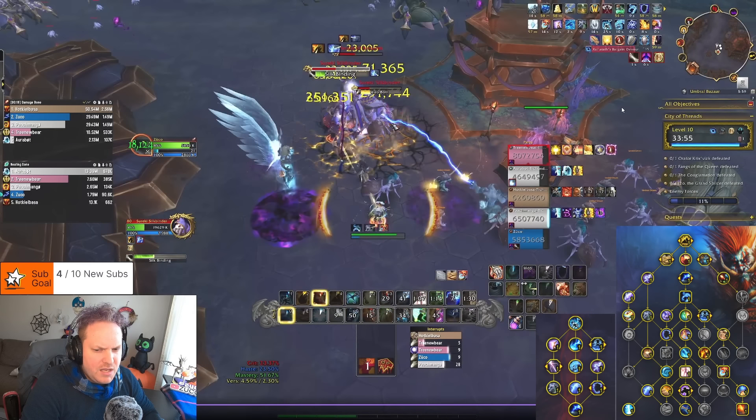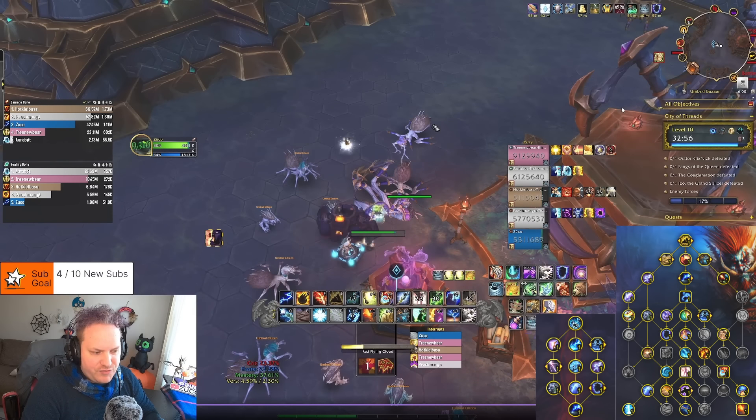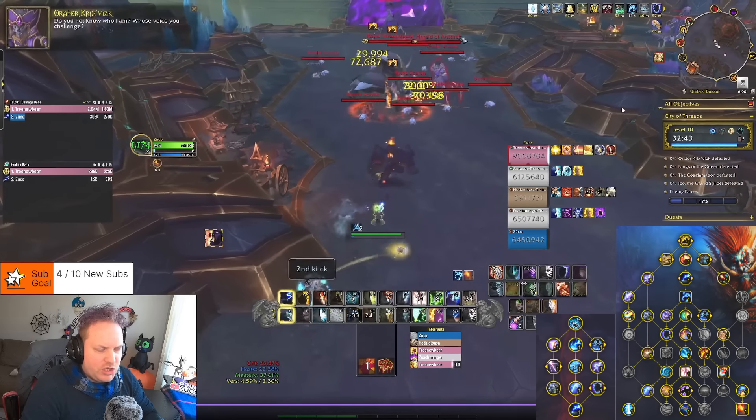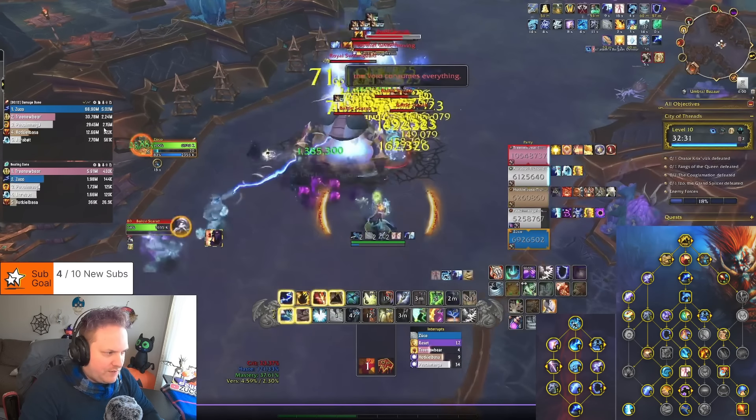We use ascendance on a huge pack before the first boss — the first major difference in these numbers. We go 3 million, 4 million, 5 million, 6 million, 7 million — a big peak of 7.1 million DPS. Unfortunately I get stunned by the orbs, but we did hit 7.1 million which is really really good. The boss fight ends up being lower of course — even with Bloodlust, we peak on the boss at 1.16 million.